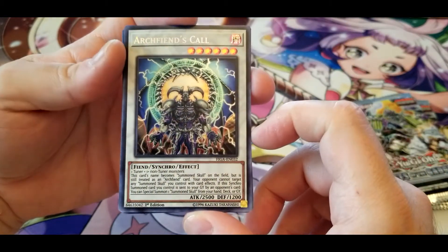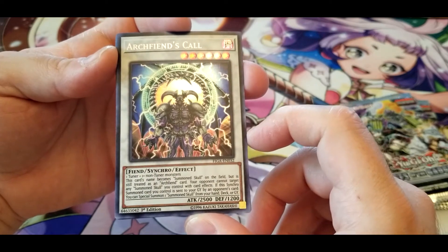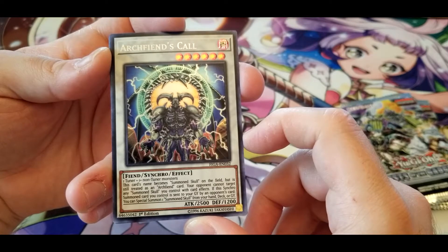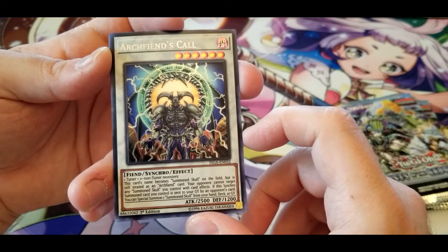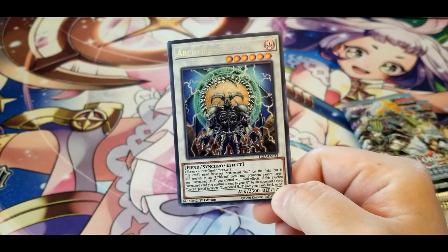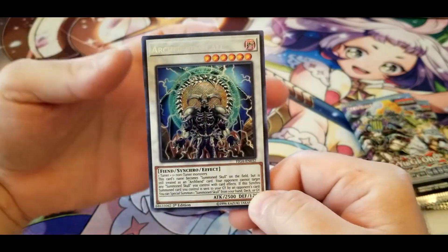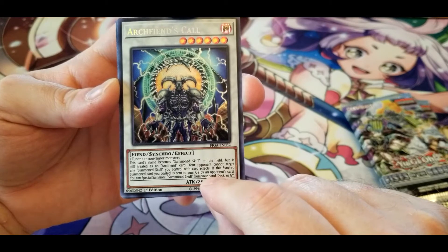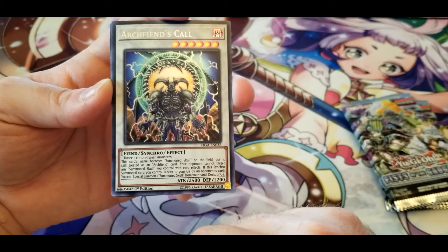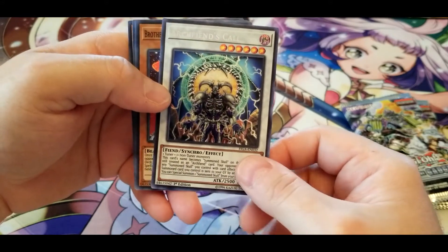Arc Fiend's Call: this card's name becomes Summon Skull on the field but is still treated as an Arc Fiend. Your opponent cannot target any Summon Skull you control with card effects. If this synchro summon card you control is sent to your graveyard by an opponent's card, you can special summon one Summon Skull from your hand, deck, or graveyard. So this one gives protection against card effects, whereas the other Arc Fiend just boosted stats — but both bring out Summon Skull when they hit the graveyard. Decent enough.